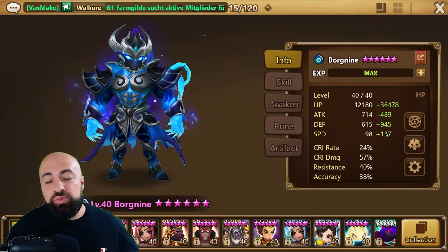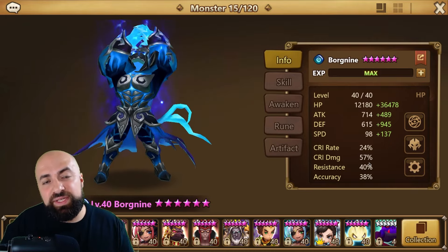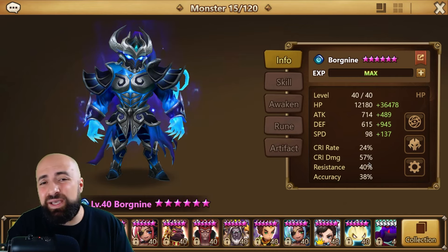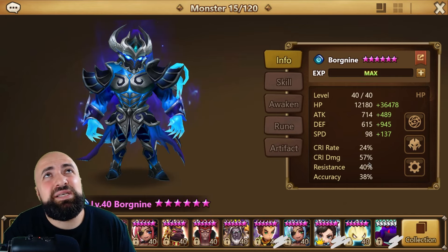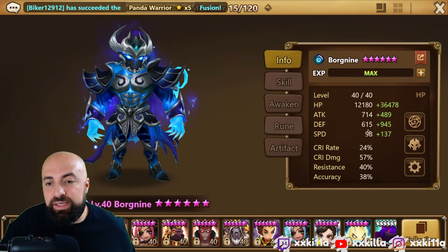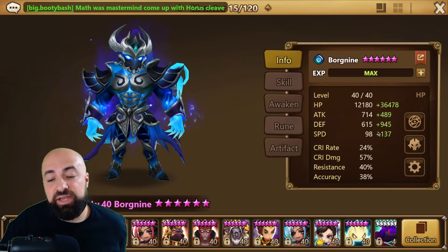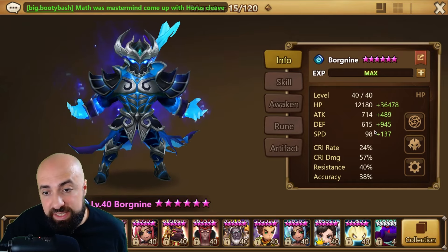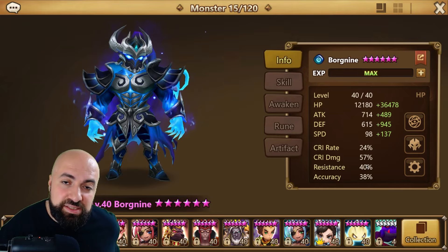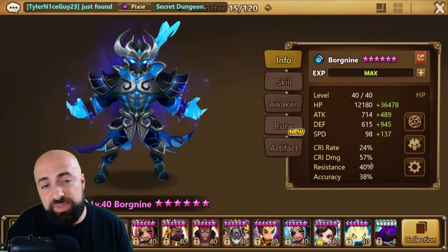You don't need crit rate, you don't need crit damage. He's taking hits, he's defense breaking, he's provoking. You can pair him with the wind monkey. Attack isn't needed because he scales off max HP, and you need defense because he will be taking hits.